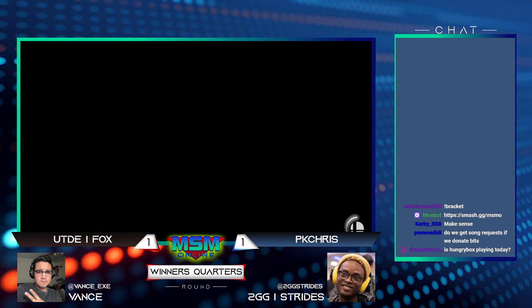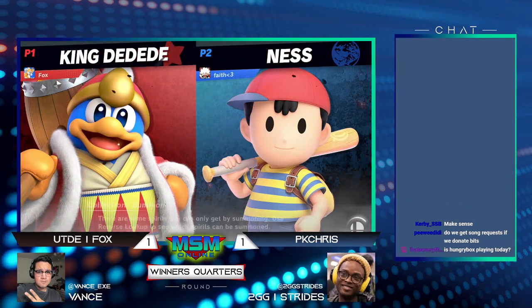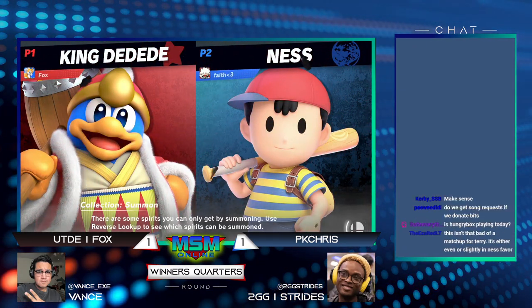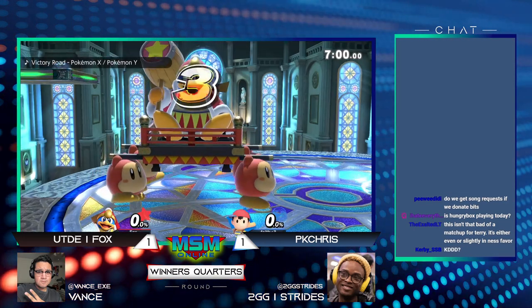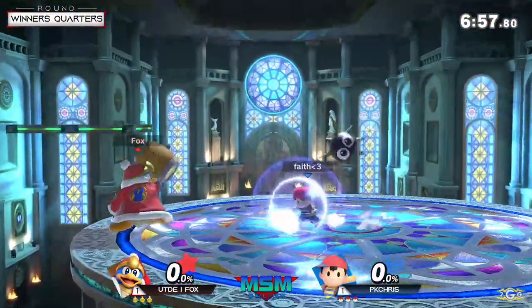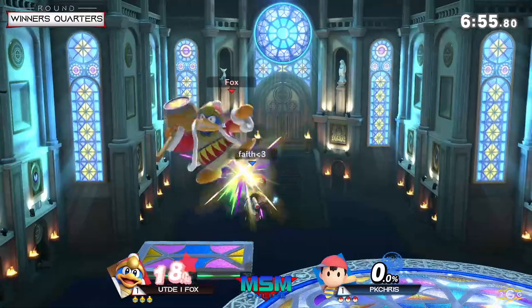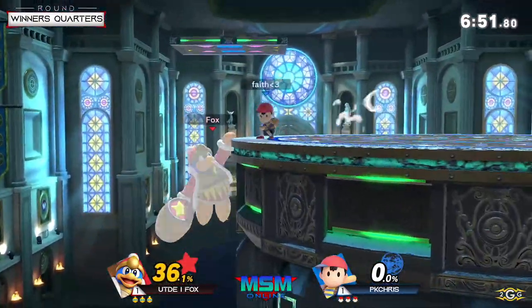Fox is going King Dedede. I think we kind of saw this matchup earlier. It is what it is — best of three, so you have a lot to lose if you don't get this right. He's betting his winner's bracket life potentially on this Dedede right now against Ness, so let's see if he has any answers.